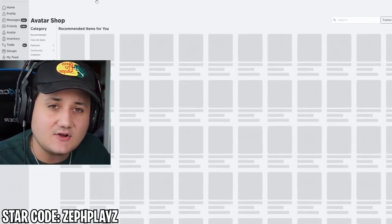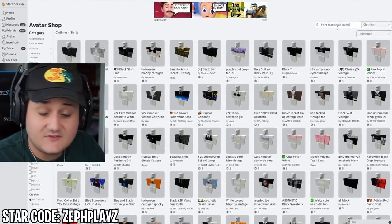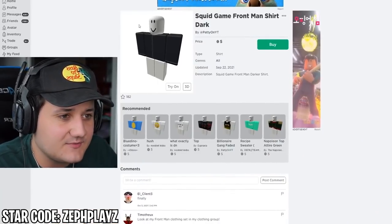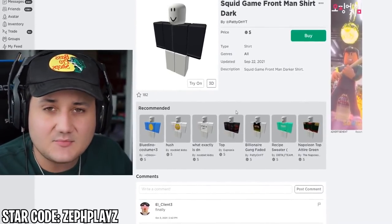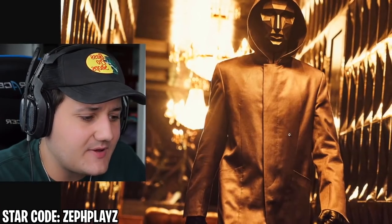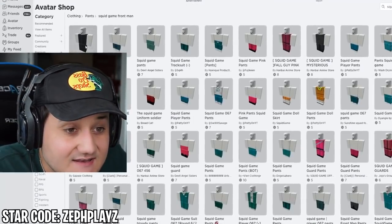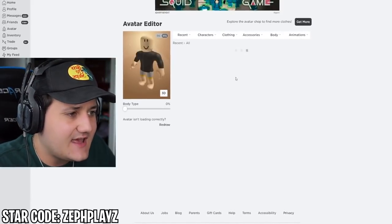Let's go to the avatar shop and start looking around. Going to clothing, shirts, and typing in 'front man squid game.' Most results are tracksuits and guards, but they do actually have the front man shirt — this looks great. We have two different ones; I like the one where you can see the lines a bit clearer. Let's buy that one. Going back to the avatar editor, and we found matching pants for the squid game front man as well.